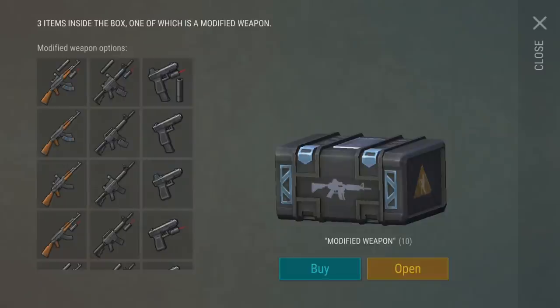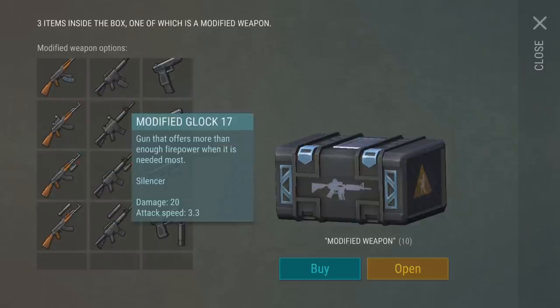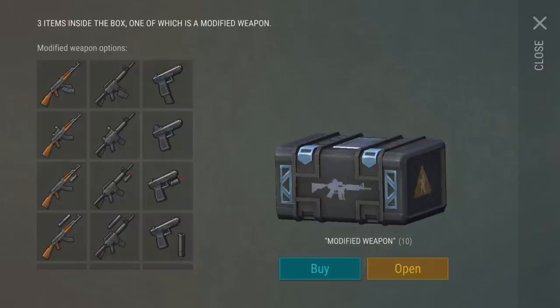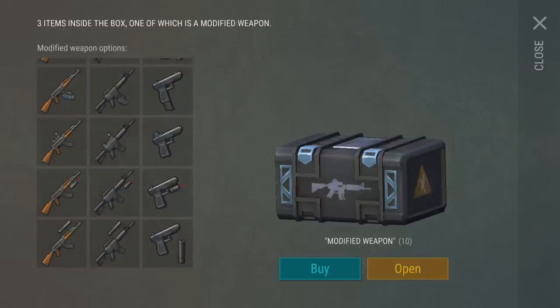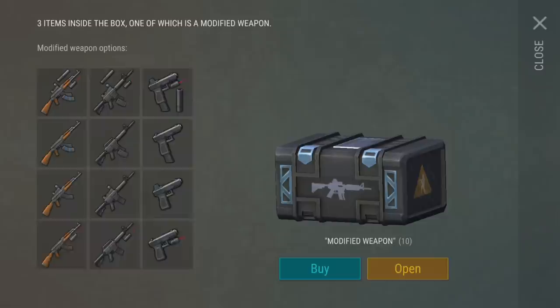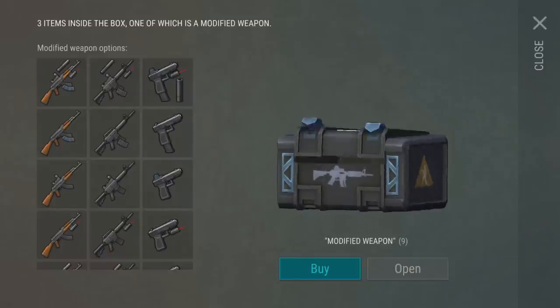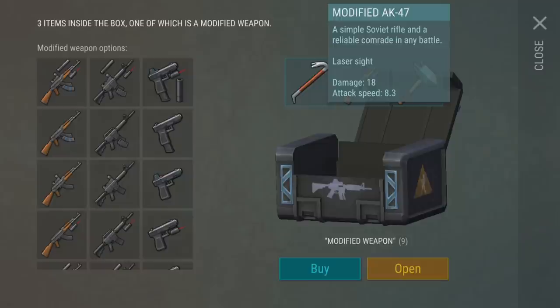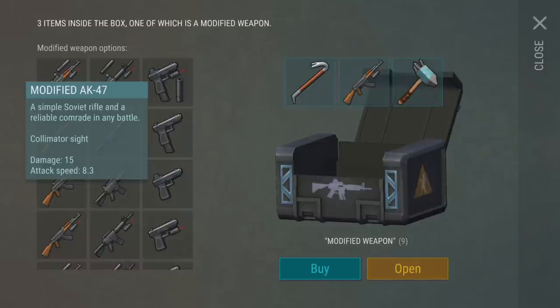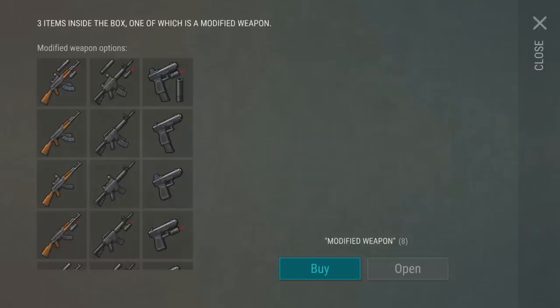We can get a whole ton of modifications — either the AK, the M16, or the Glock, each with a different attachment. We have the suppressor, the laser sight — which adds about 3 damage — the sight, and the extended mag, which I'm guessing makes it break a little bit slower. If we can get a fully modified AK, that would be amazing. The box has three items inside, one of which is a modified weapon. We got the highest damage AK — I'll take that!